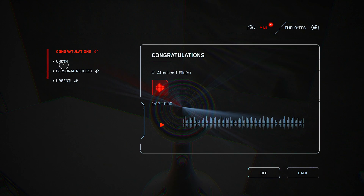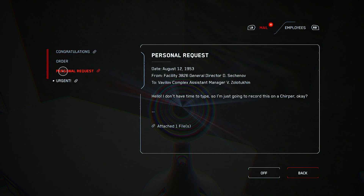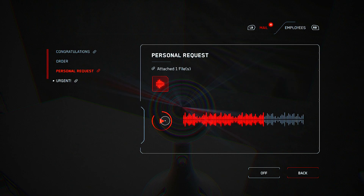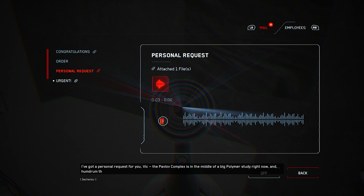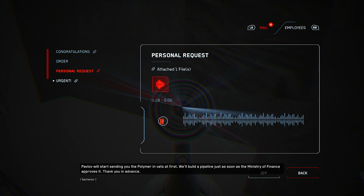Interesting — we've got another order here. It's a personal request: I've got a personal request for you, Vic. The Pavlov Complex is in the middle of a big polymer study right now, and they're short of testing sites. Could you put a small department off in a remote wing somewhere? They just need to observe how animals behave in a polymer suit — it's top secret, of course, but just about everything in your complex is top secret, isn't it? Pavlov will start sending you the polymer in vats first, and we'll build a pipeline just as soon as the Ministry of Finance approves it. Thank you in advance.